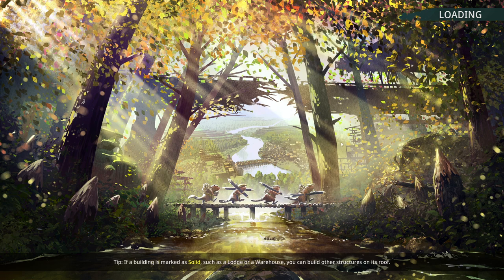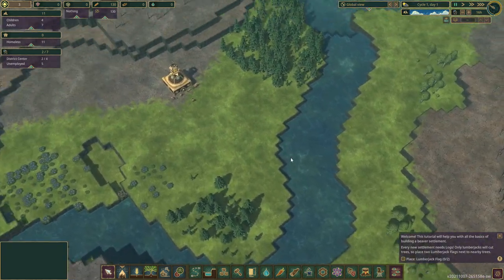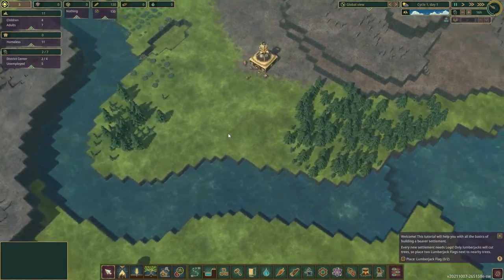Buildings marked as solid, such as a lodge or warehouse, allow you to build other structures on the roof. Isn't that lovely? This load time seemed extra long — maybe it's because I'd already had a session going when I started this one, so it was unloading a few things.